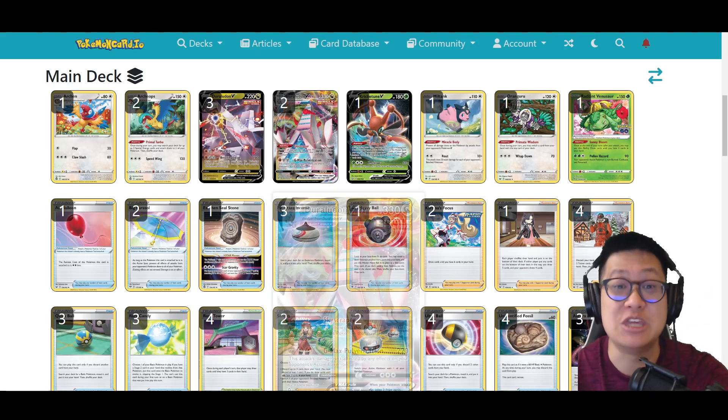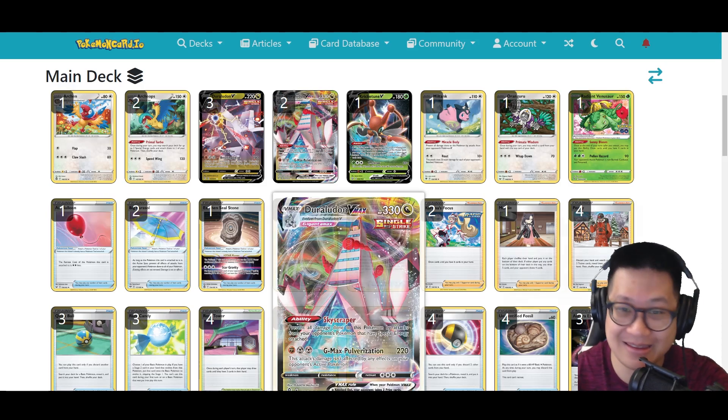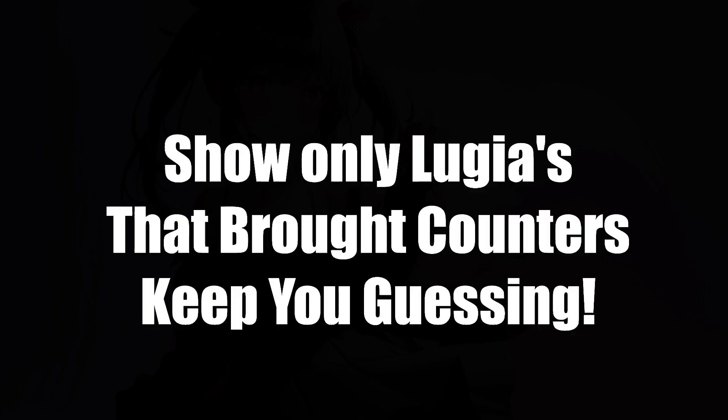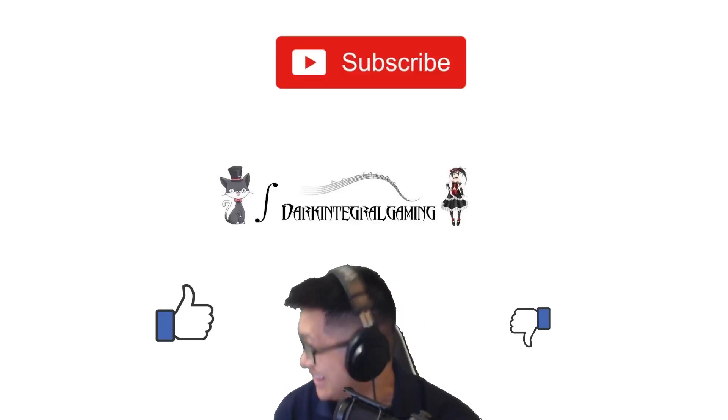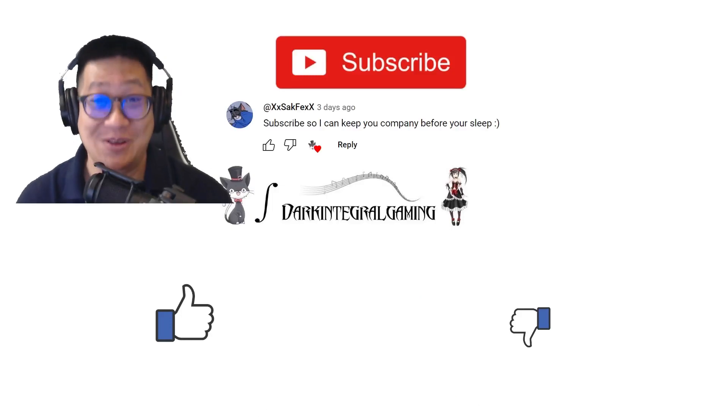You want prizes, you have to take down Duraludon. Then maybe a Miltank too. I'm only going to show you Lugia matches that brought counters, just to keep you guessing. Was this guide useful? Hit the like button. Hit the like button and subscribe so I can keep you company before you sleep.